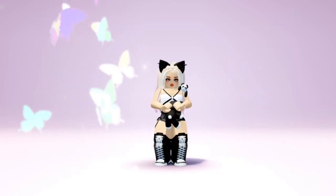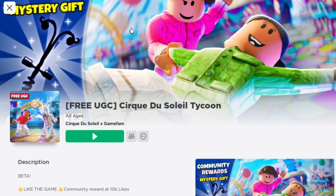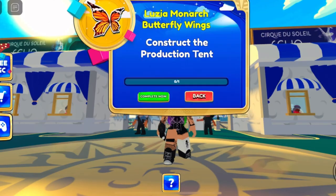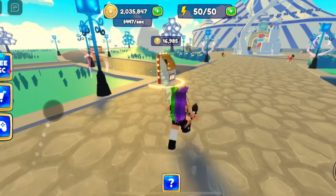Hello guys, I will show you how to get this free UGC item. Join the game Cirque du Soleil Tycoon by Cirque du Soleil x GameFan. To get these Luisa show inspired wings, all you need to do is complete constructing the production tent.